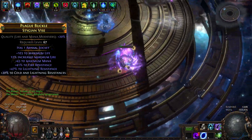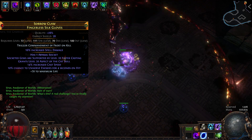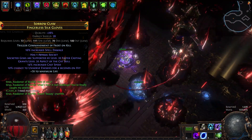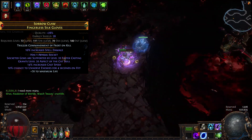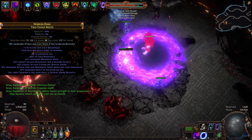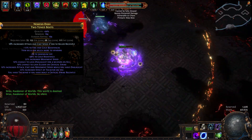Our next item is a rare belt with lots of life and resistances if possible. For our gloves, we have a powerful caster glove with life, cast speed, 10% chance to unnerve enemies on hit which increases spell damage they take by 10%, and Aspect of the Cat which we added deterministically using beast craft. Last but not least, we have boots with life, a high movement speed roll, and Tailwind. These are mandatory modifiers. From here you can upgrade by having Onslaught, Elusive, and maybe some resistances if you still need them — it depends on how much currency you are willing to spend on this slot.